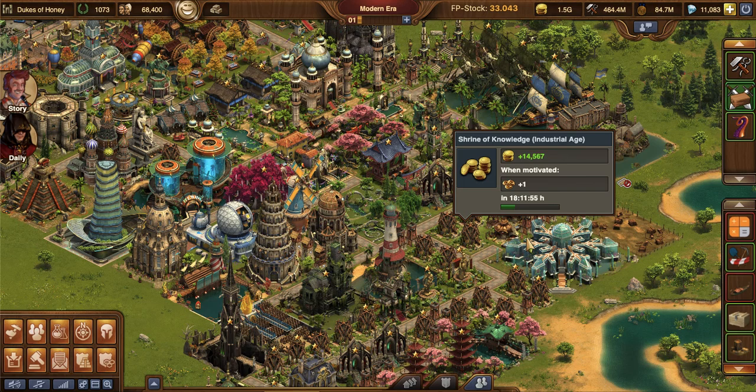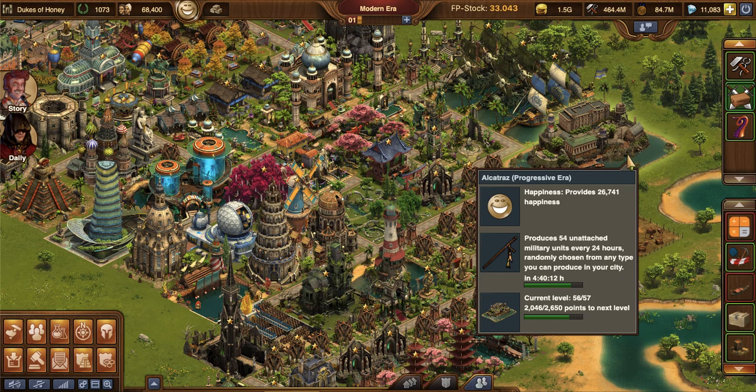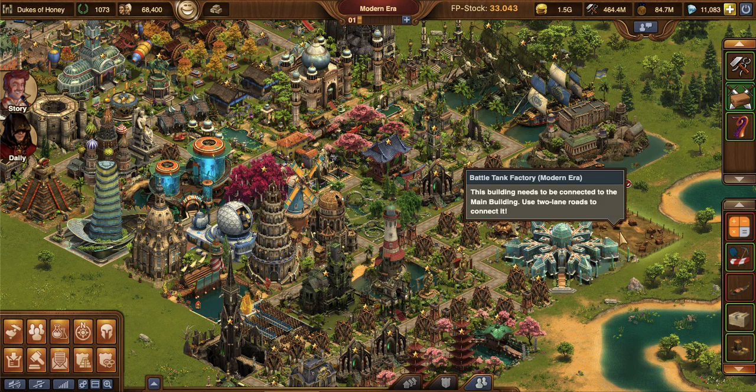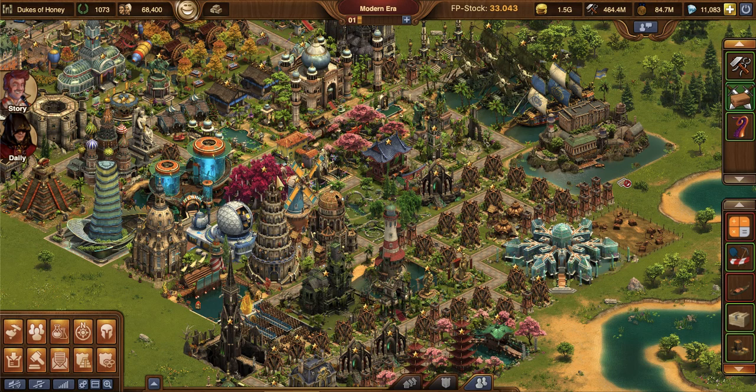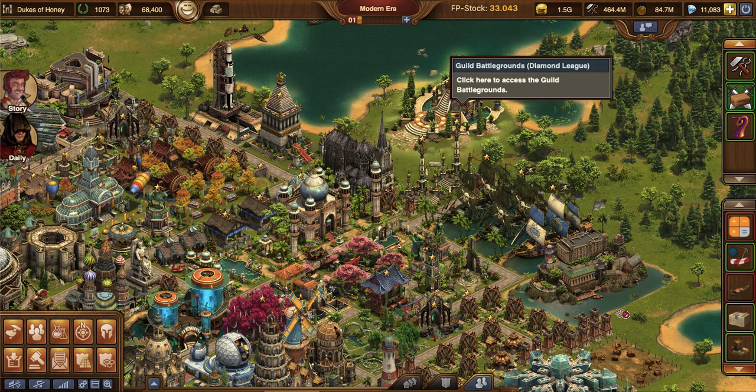Neither of them are connected to roads because my Traz is producing right now 54 unattached units — either rogues or heavy tanks. That is where I'm getting most of my military units, along with guild expedition and guild battlegrounds. I also get a lot of unattached military units there.